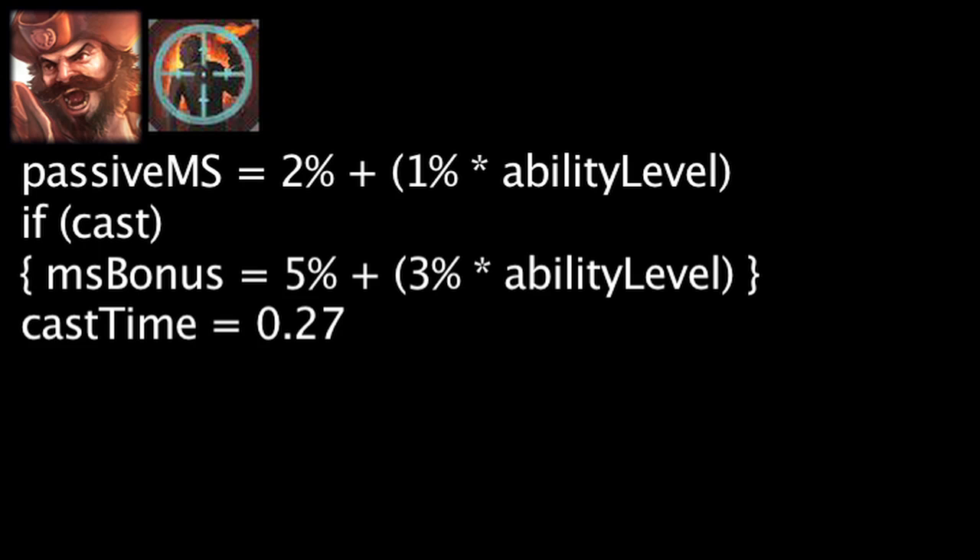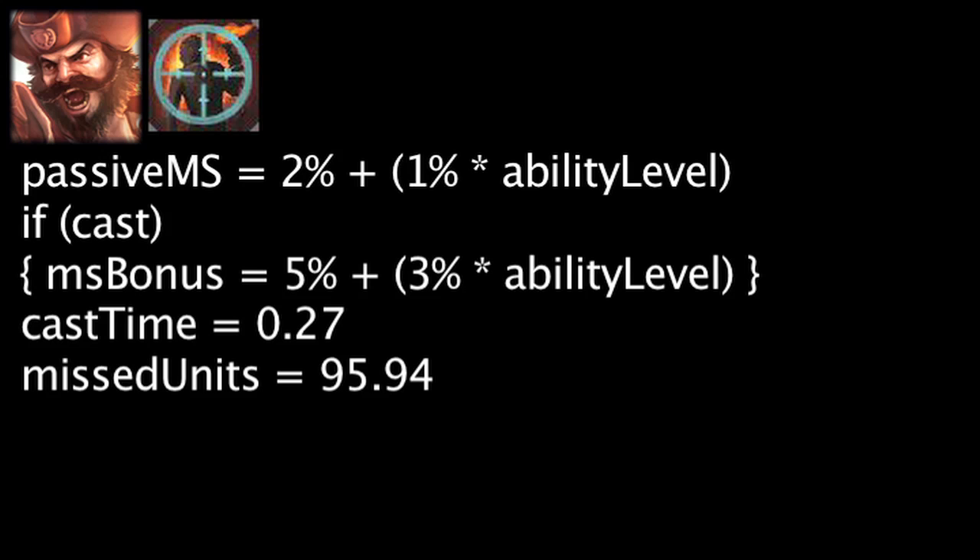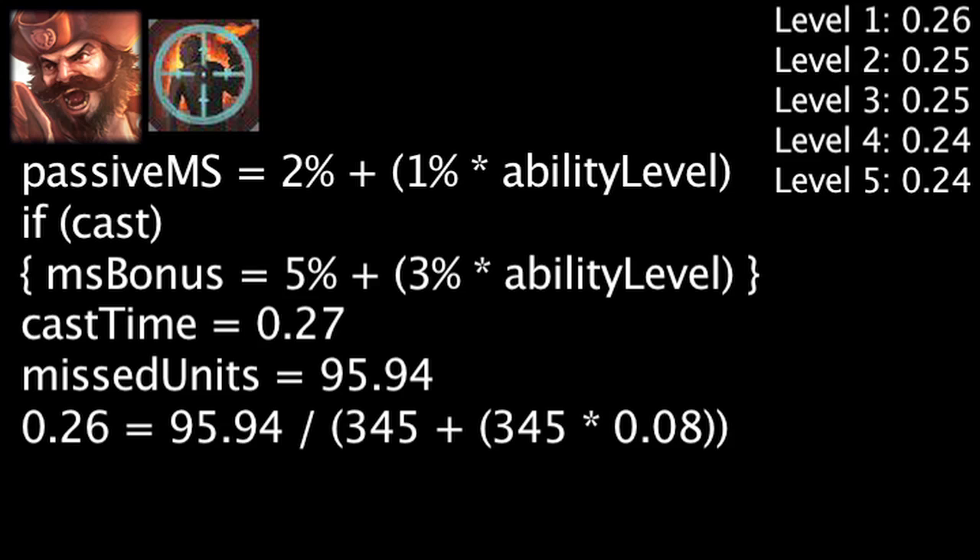It will take Gangplank 0.27 seconds to cast Raise Morale. In this time, he could have moved 95.94 units. After the cast time, the movement speed boost will become cost effective in 0.26 seconds. The amount of time it will take for cost effectiveness will decrease as the ability's level increases.